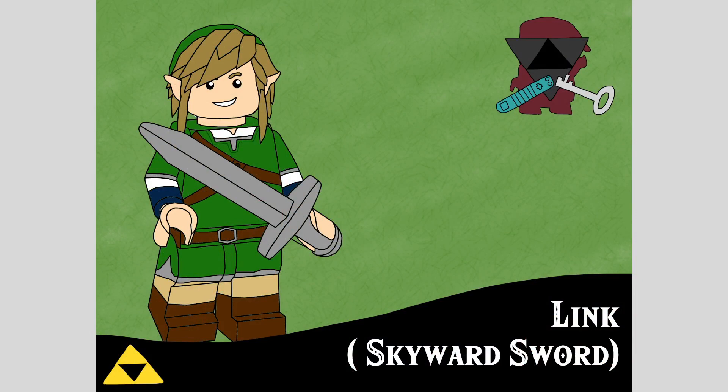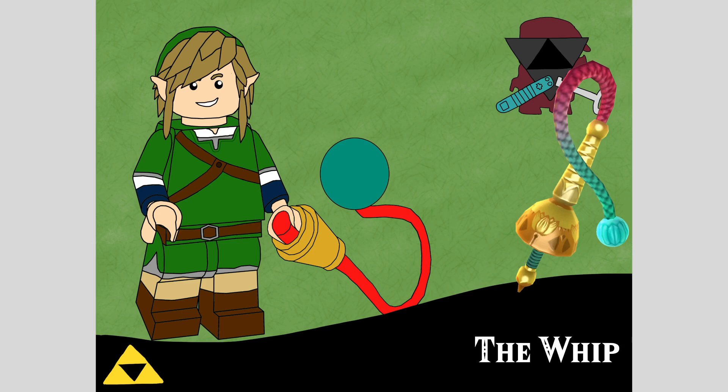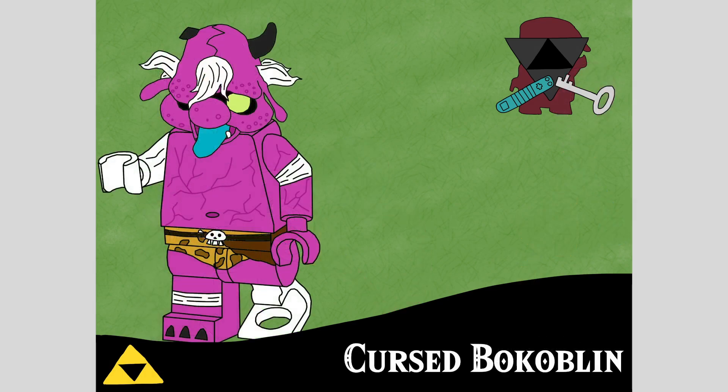First up is the long overdue remake of Link from Skyward Sword. Back in the day I did one as the very first set with the Fire Sanctuary, but this one's been updated with dual-molded arms, dual-molded legs, and the newer hairpiece used on Twilight Princess Link, recolored in dark tan and green. He's got a new smile and a sword, but most excitingly he has a new accessory: the whip, which you can actually build in real life using the red whip piece, a teal piece, and a golden cone. All of these exist already.